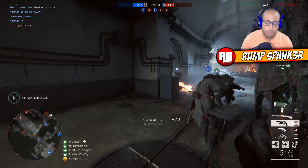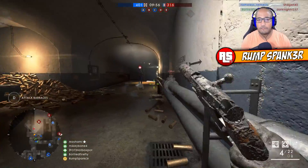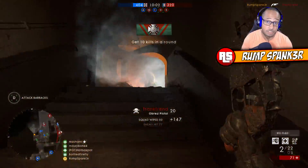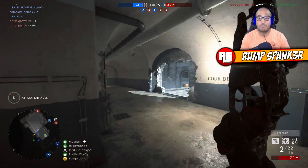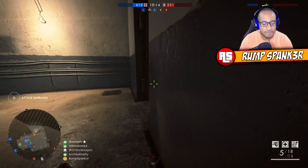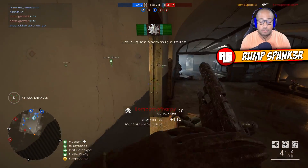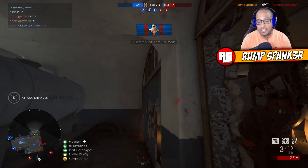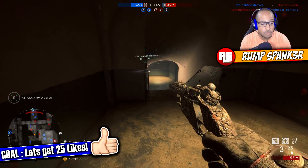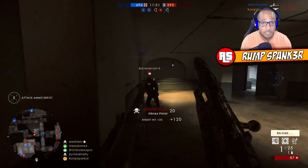Tip number one is the crouch slide. When you're using the Obrez pistol, you have five rounds ready to go when fully loaded. As soon as you fire your first shot, there's about a second to a second and a half of reload time. What do you do during that reload time? Don't stand there stiff as a board. Get used to crouch sliding, get used to moving around. During that split second while reloading, if you haven't killed the enemy with that first shot, you need to move — duck, dive, whatever you can do to get out of the way.